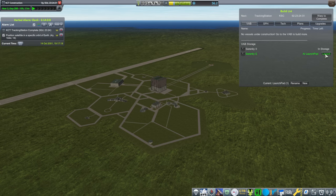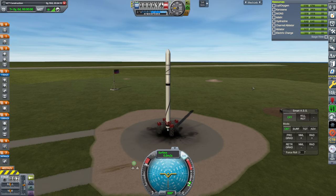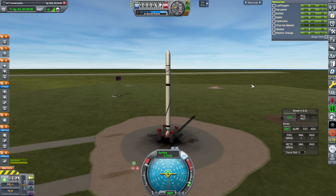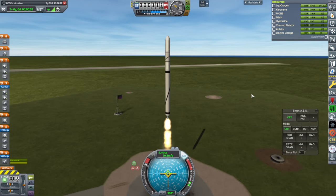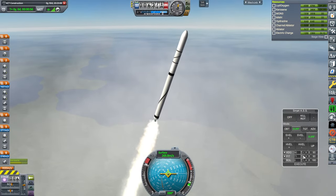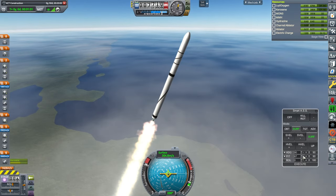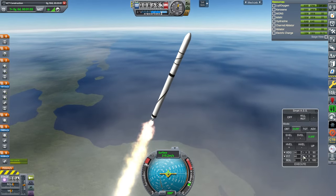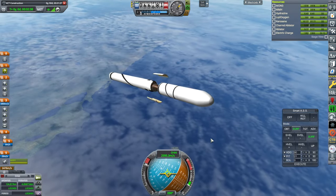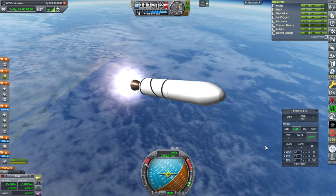Let us try that again with the right fuel. SAS is on, throttle is up, ignition and launch. Getting above the clouds. And we're past the speed of sound. Staging. And fairings.